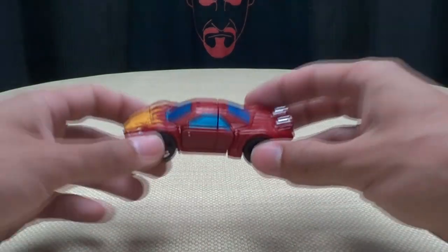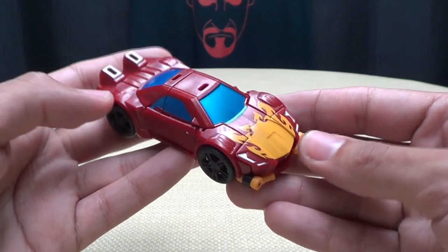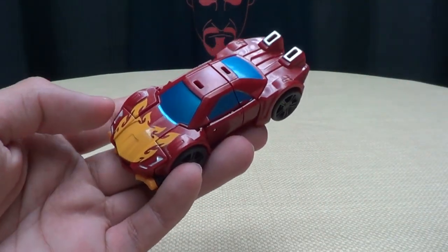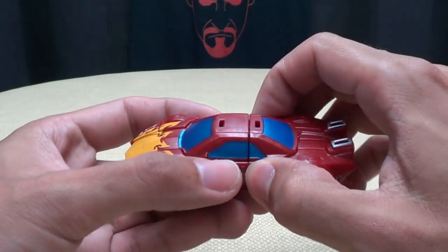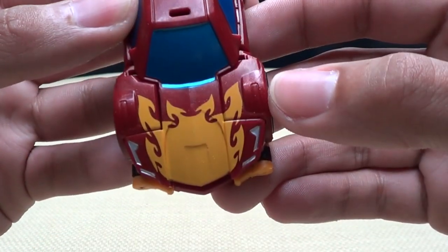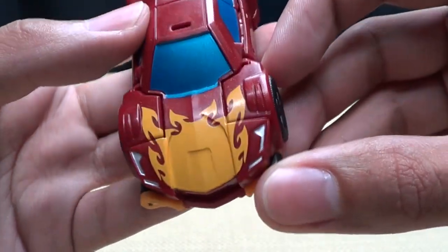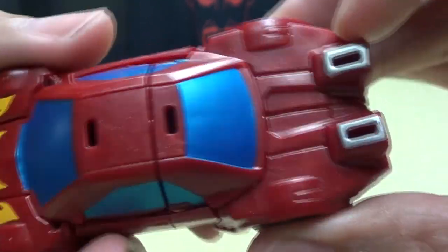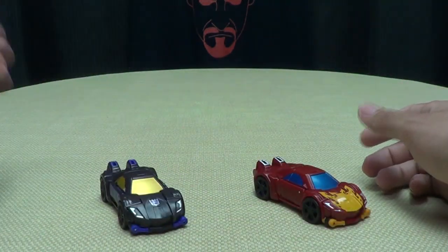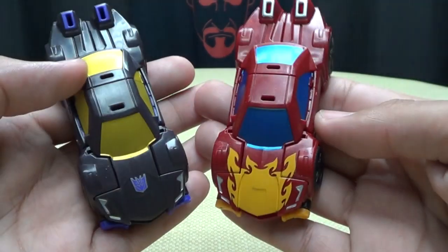Moving right along, we have Rodimus, who is now scaled down to a Legends toy, and he is a repaint — a slight remold of Blackjack from the Stunticons. It's a repaint of Blackjack, as you can see. Got the flame deco right there on the hood, as it should. No Autobot symbol, which is a shame, but you still got the silver there on the headlights. Nice metallic blue paint for the windshields, got a little bit of silver back here, and he rolls fairly well. Here he is with Blackjack, and you can see it's just everything in a different color — but the same toy.